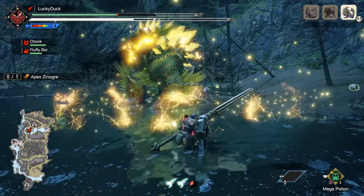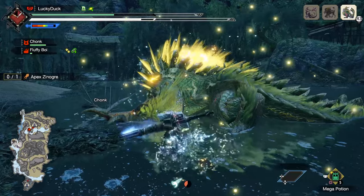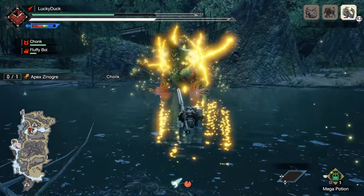A common misconception is that Lance's gameplay consists of either spamming poke or mindlessly holding block. While this may have been partially true in Monster Hunter World, Wilds gives us a much better means of skill expression for Lance mains in the form of insta-block.